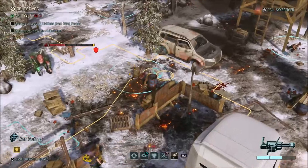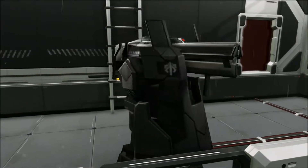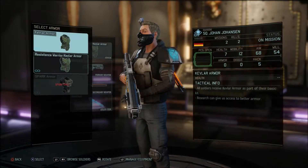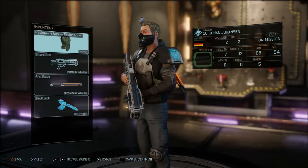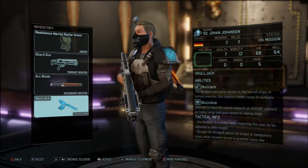The soldiers you have in XCOM 2 usually start as rookies with no specialist skills or training. When they first kill an enemy and survive a mission they level up and become an expert in a particular battlefield role. They can learn new skills each time they level up, which further boost that role and their usefulness in the game.